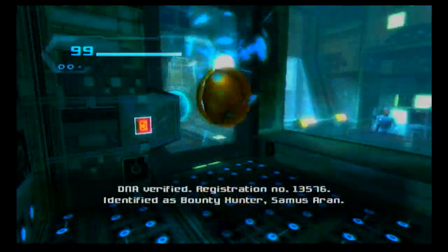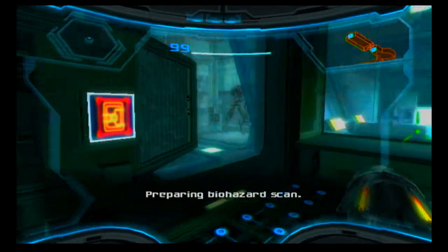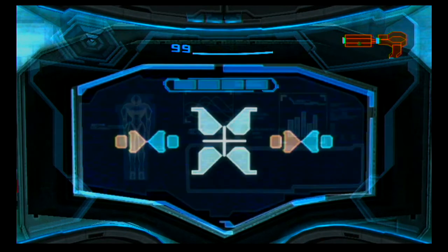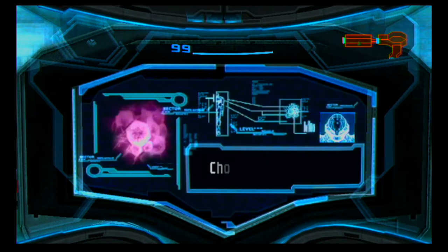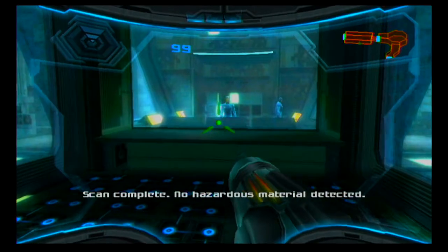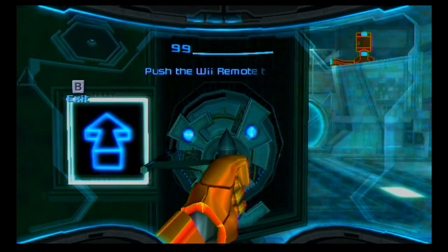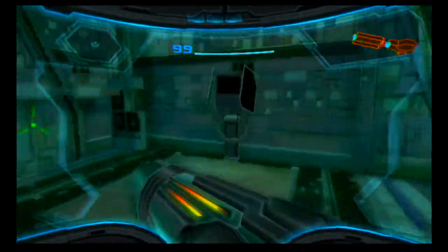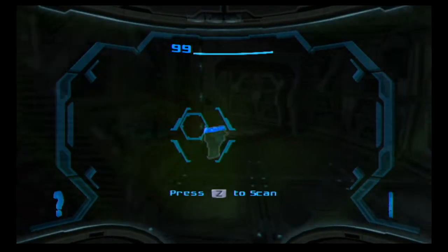DNA verified. Registration number one, three, five, seven, six. Identified as bounty hunter. So then they want us to do a bio scan, which you will end up doing later on in the game as you slowly get more corrupt — if you notice the title, Metroid Prime 3: Corruption. Right now we're clear, 100% fine. Our Varia suit is online, which allows us to go through hot environments, but really it's just aesthetic in this game because there's never a point when you encounter a problem like that — you don't have to retrieve the Varia suit.